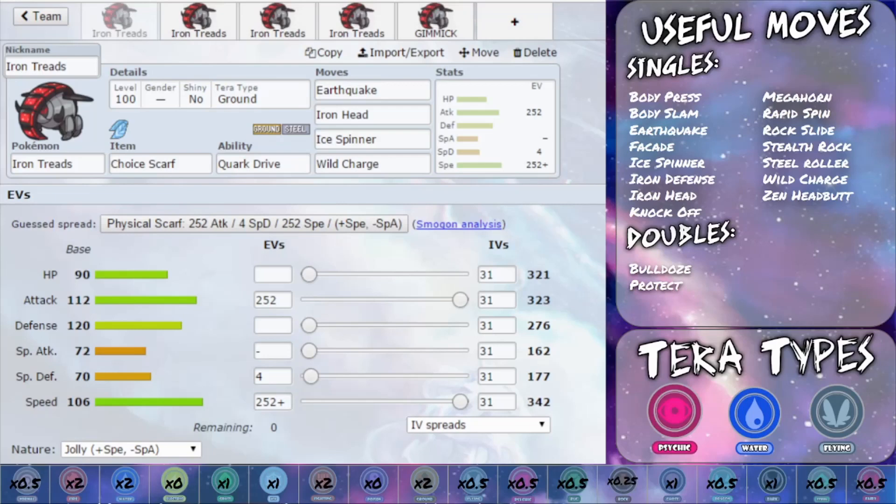You've then got Iron Head, a powerful Steel-type STAB move which I really love using on a lot of different Pokemon. Knock Off to allow you to get rid of the opponent's item, because getting rid of the opponent's item can completely change the match in some cases. Megahorn is a powerful Bug-type move. Rapid Spin to increase up your speed, which is actually really cool, and also gets rid of hazards. Rock Slide as a powerful Rock-type attack. Stealth Rocks to set up hazards. Steel Roller in case someone is trying to run Electric Terrain — your Quark Drive would benefit as well, but if they're benefiting more, Steel Roller works, or if they're trying to run something like Misty Terrain, Steel Roller will get rid of that. Wild Charge for a powerful Electric-type attack, and then Zen Headbutt for the opportunity to potentially flinch the opponent.